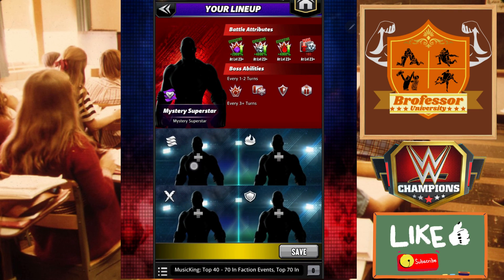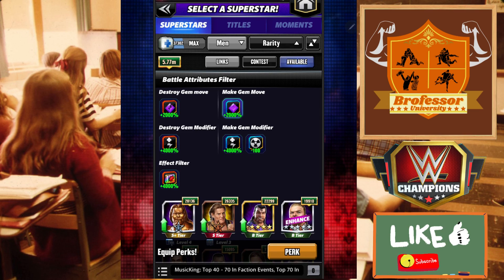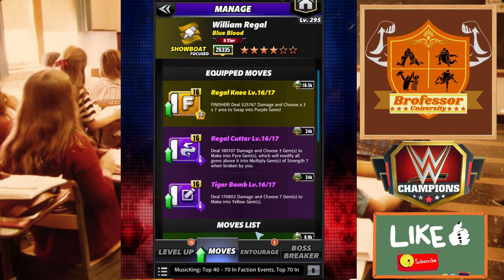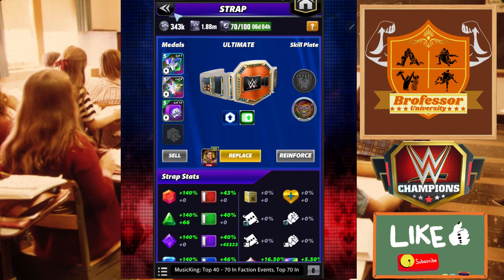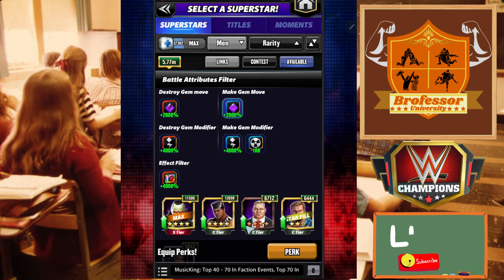Let's talk about who we think is going to be the best in each category. One that I really like is William Regal. I really think this moveset is going to do some good old-fashioned damage, especially with a Piper plate, because he is going to be making pyro gems into multiples of seven. You then swap them into purples and really give them a good smash. You can then reload the finisher, so this moveset right here is going to be pretty awesome, especially if you have a Piper plate.